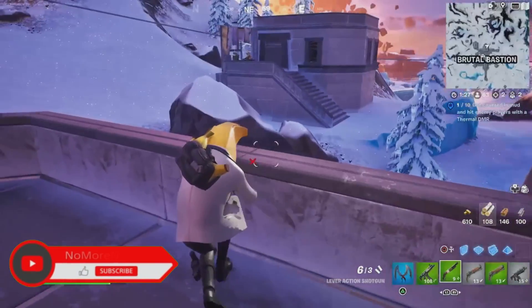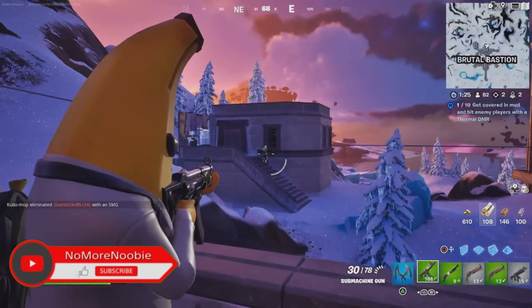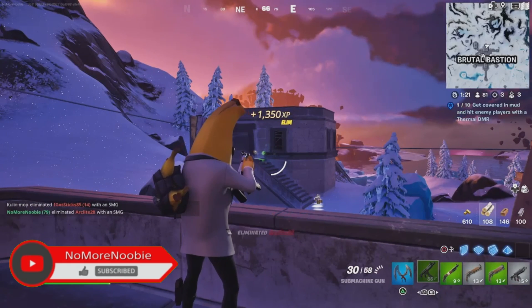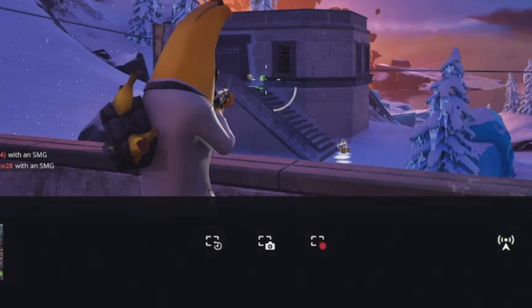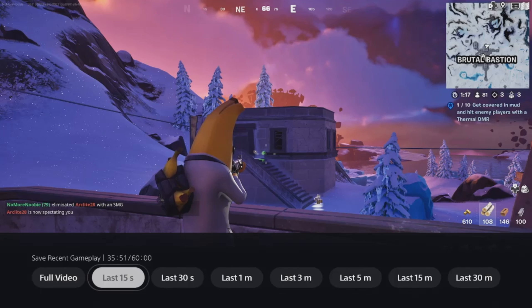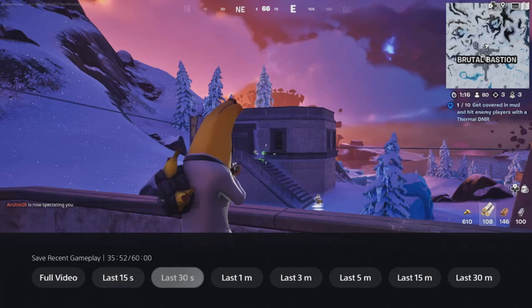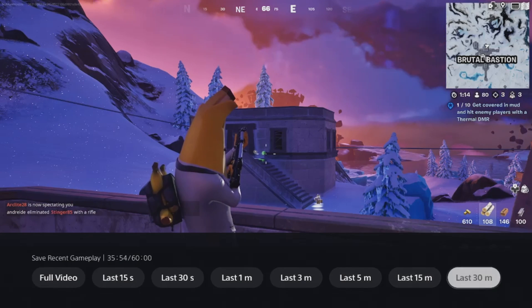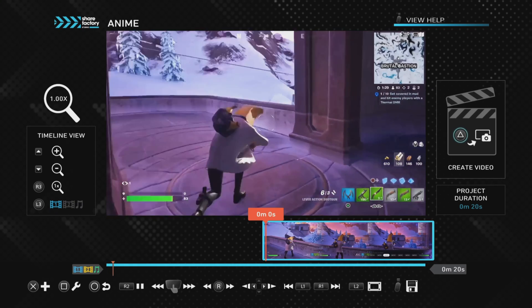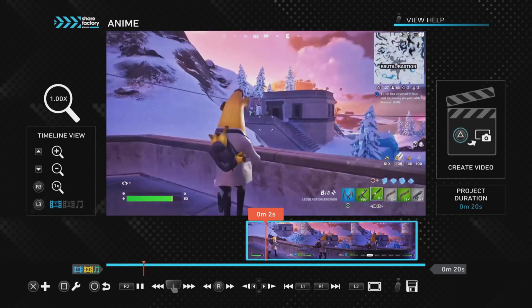The second way to record your gameplay clips is to record after the gameplay you want has happened. Wait until the gameplay you want happens, then press the create button — that's the one next to the d-pad — and click on save recent gameplay. You have options to choose between the last 15 seconds to the last 30 minutes or even the full video. Once you've chosen the time slot, the video will be in ShareFactory ready for you to use.